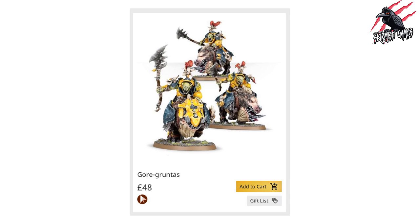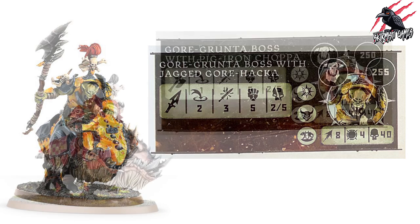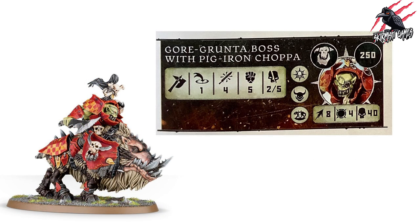Now for the Gore-Gruntas box — £48 RRP for three models, giving quite a few fighter options. The first is a leader: the Gore-Grunta Boss with Jagged Gore-Hakka at 255 points. He has the leader, beast, and mounted rune marks. Movement eight, toughness four, 40 wounds. Weapon range two, three attacks, strength five, dealing two to five on a crit. He can cover ground, put out damage, and absorb hits. There's also the Gore-Grunta Boss with Pig Iron Choppa at 250 points — same movement eight, toughness four, 40 wounds, but with range one and four attacks, strength five, dealing two to five on a crit.